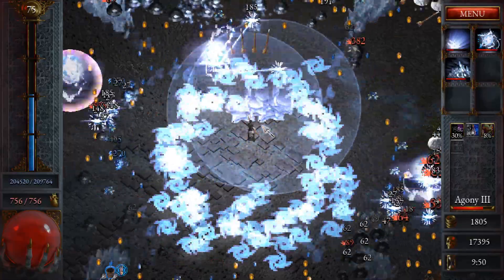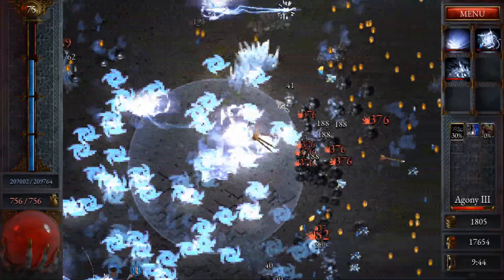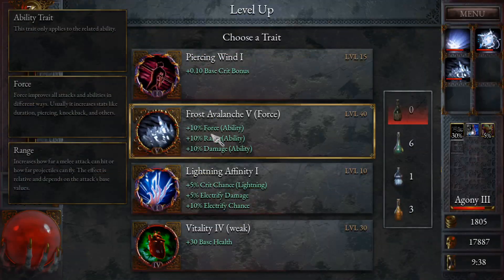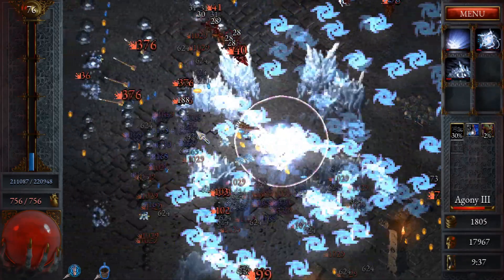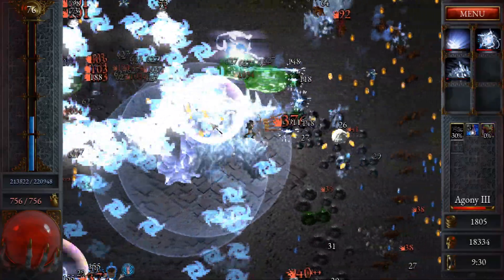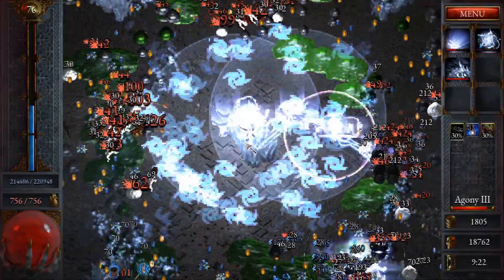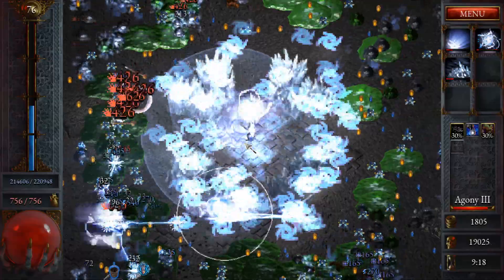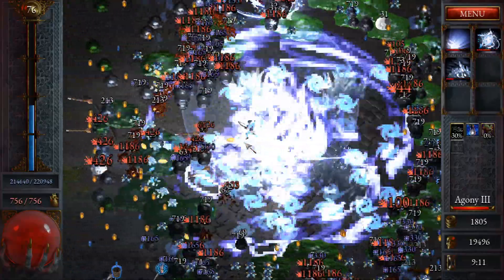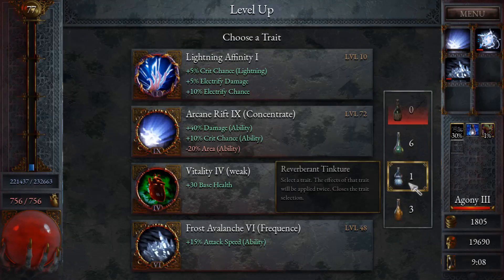I wonder how I could get even more attack speed on this — I'm sure there's some min-max way to make it even faster. It would be really interesting to see it just constantly exploding. Oh my god, it's lagging my game again — it's just a blue screen. There it is, absolutely beautiful. It's so satisfying to get a stupid build going. Plus 40% damage — I'm going to double that for 80%.